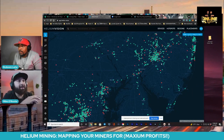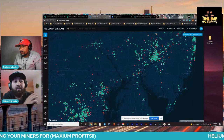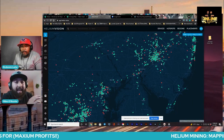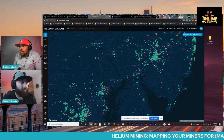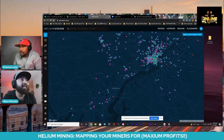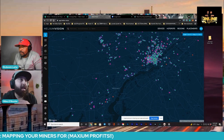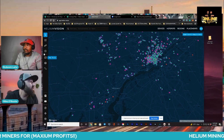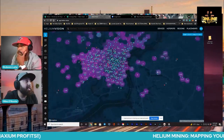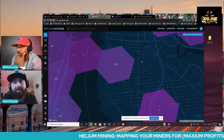As you can see right here, we're actually using Helium Vision. This app is truly unique. What's really awesome about this map is you do get 10 credits for free. What I mean by credits is that you can actually place miners. Let me go down here and give you guys a demonstration. We're going to use Camden, New Jersey as an example.